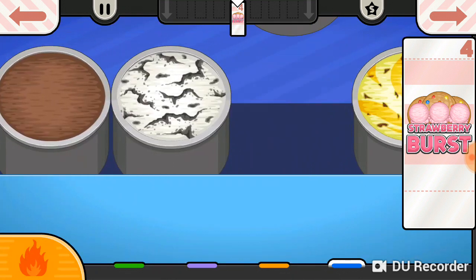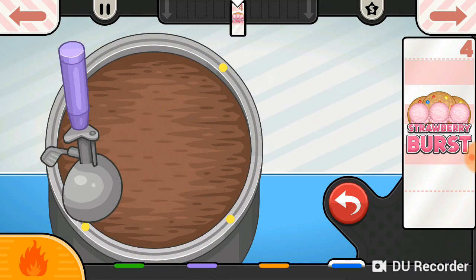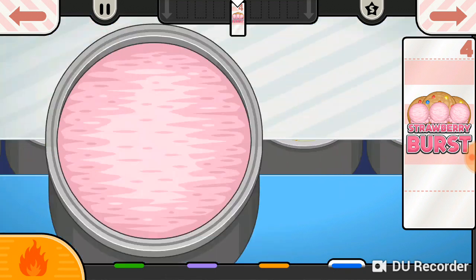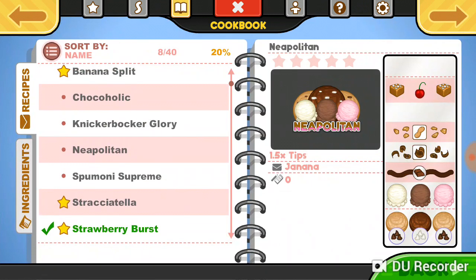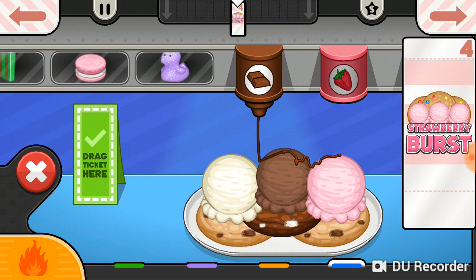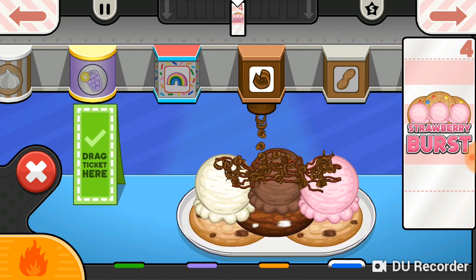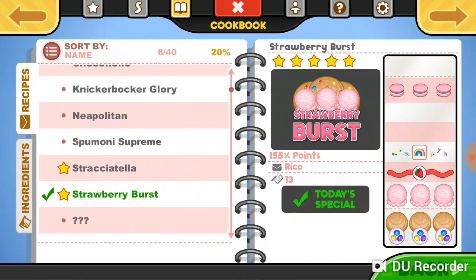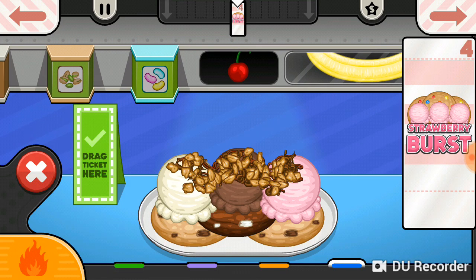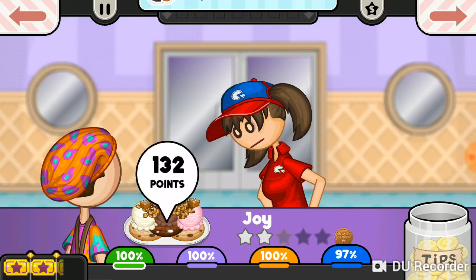And then we're going to have the Neapolitan. There's a strawberry — yeah, there's a strawberry. And then their special consists of chocolate, that thing, and peanuts. So: chocolate, this, and peanuts for the shakers. And then finally for the placeable toppings we have cherry and caramel. So that's a Neapolitan special — it should get us that sticker right there. And then finally we have the Pete.